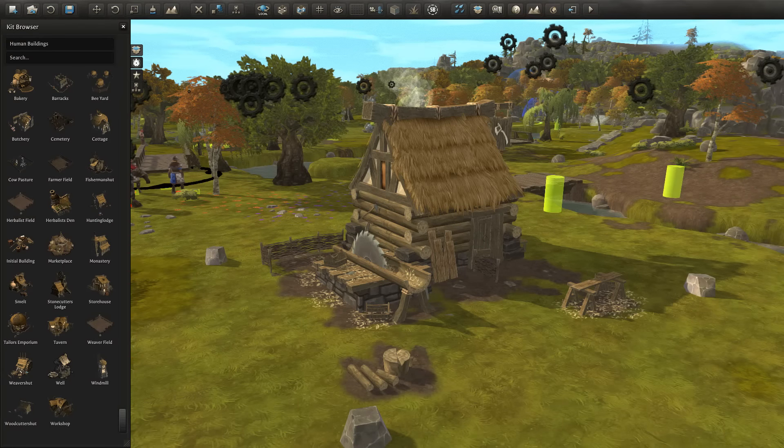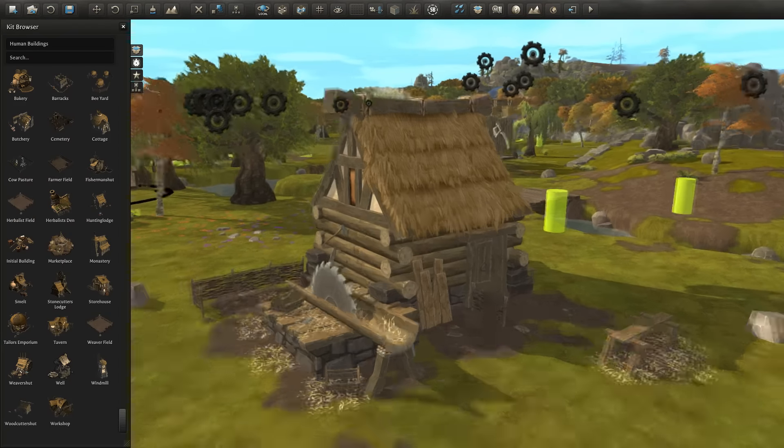Hi guys and welcome back to another episode of Let's Build Folktale — or Folktale Town, or whatever it's going to be. So what we're going to be doing today is the woodcutter's hut, because last episode we did the storehouse and we actually put some wood outside. I think it makes sense for us to go and basically build the woodcutter's hut and get that built.